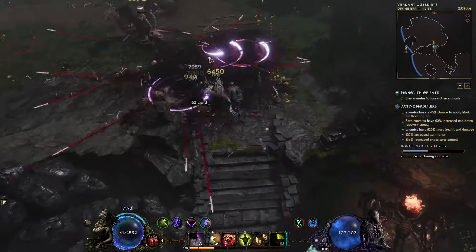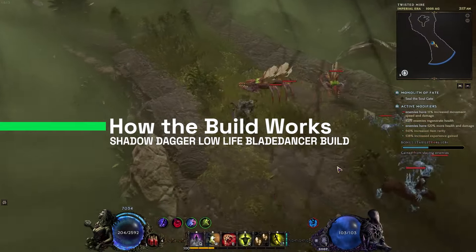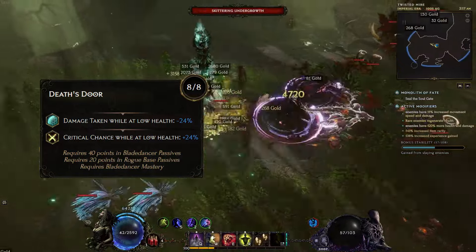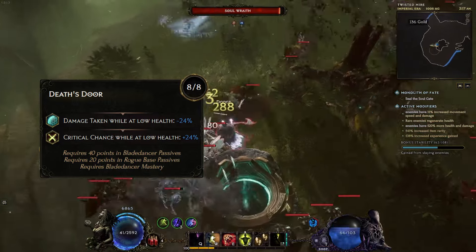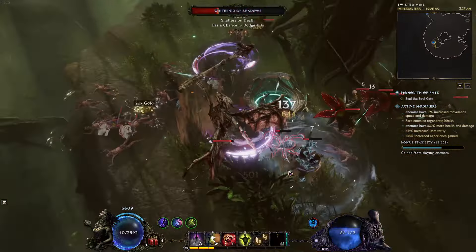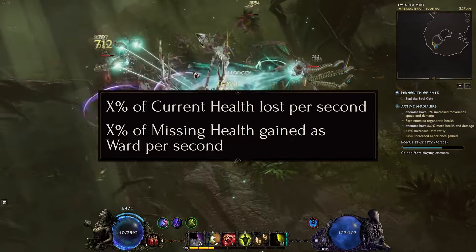Let's go forward and I'll explain how exactly the build becomes tanky, how we regenerate our ward, and how it works overall. Generally the build was created to utilize the Deathdoor passive. With the Deathdoor passive you can receive 24% less damage taken while you are at low-life, and with that setup you will always be at low-life. It helps really a lot to survive in different situations considering you already have a lot of ward. To get the ward and stay on low-life, we're going to utilize a few different mechanics. We're using 20% of current health lost per second and 20% of missing health gained as ward per second.